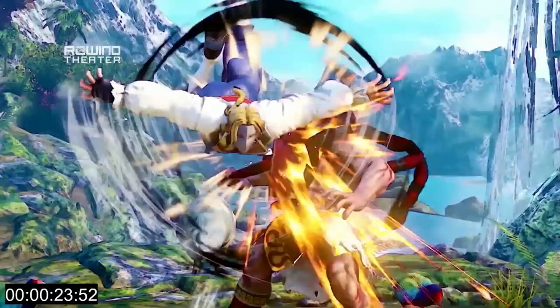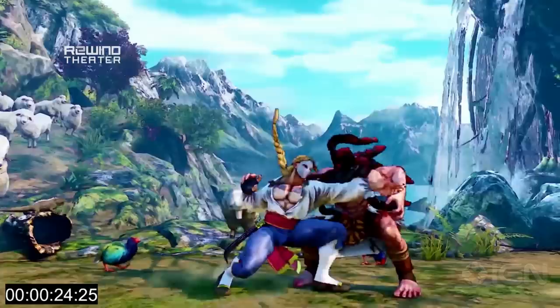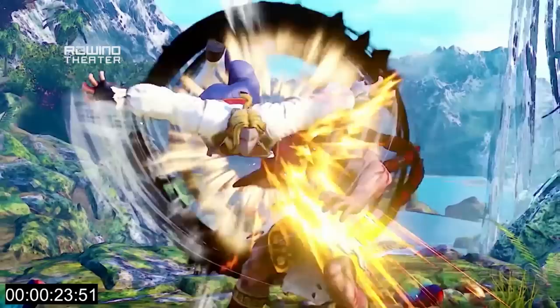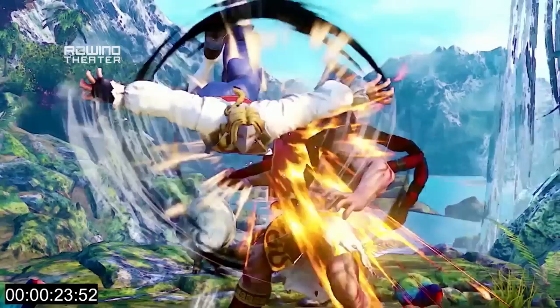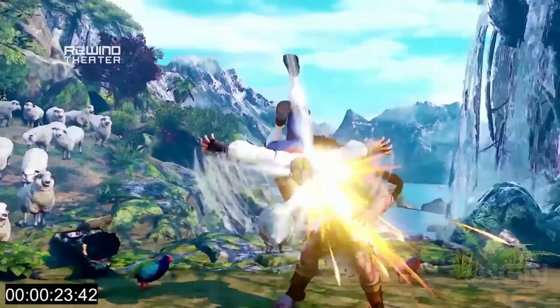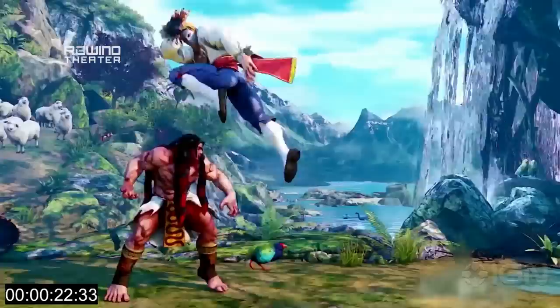We can see Necalli has been hit — he's reeling — and Vega is now clearly on the ground. This is the same frame, guys. Vega's feet are clearly on the ground and Necalli has not recovered out of hitstun yet — bam! Vega can combo off of a wall dive hit. A wall dive hit gets him something other than a little bit of damage and an awkward weird situation. This is gonna make the character a lot more legitimately dangerous and make the wall dive more rewarding. It was always a little risky, but here you see he gets a full combo off of it.